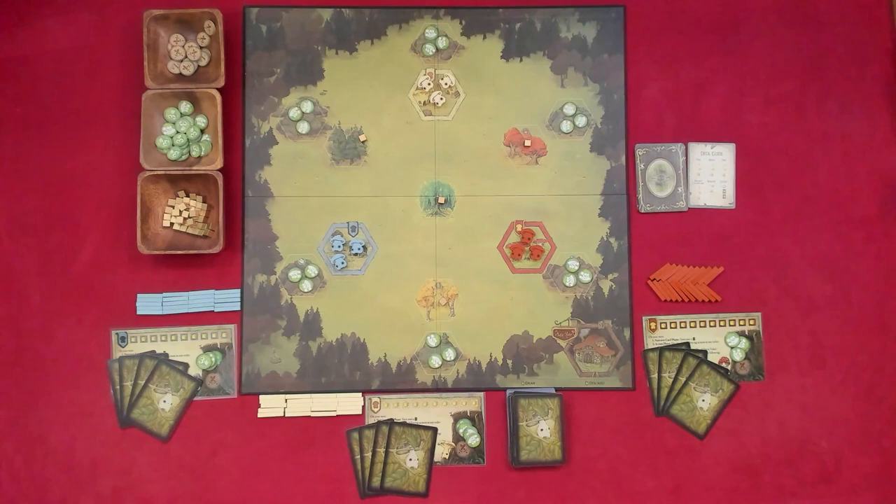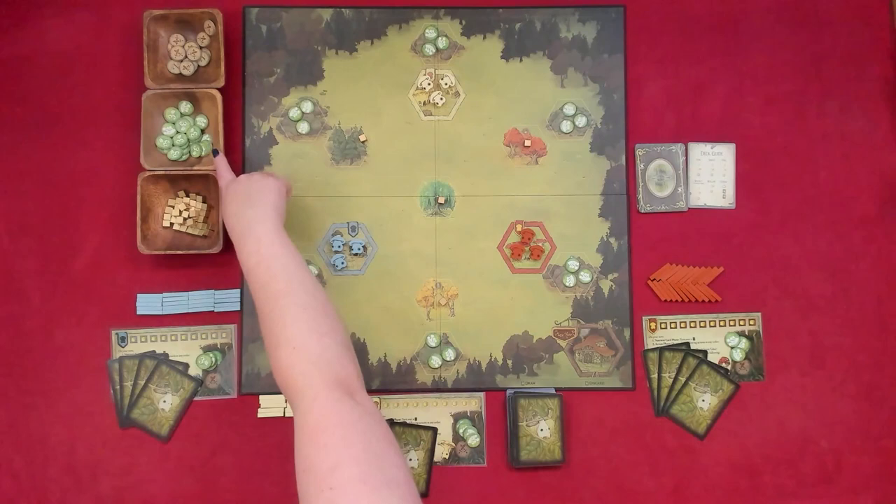Put one nutrient token on the center tree and each nutrient tree. Take the remaining spore tokens, nutrient tokens, and the combat tokens near the board, forming the supply. The first player is the player that most recently saw a real mushroom in the wild.